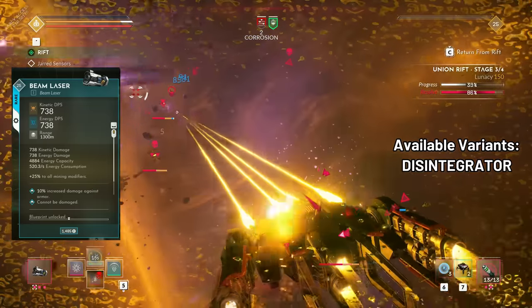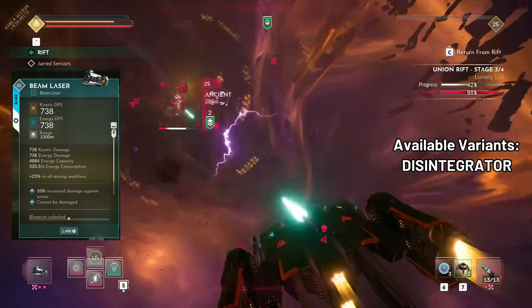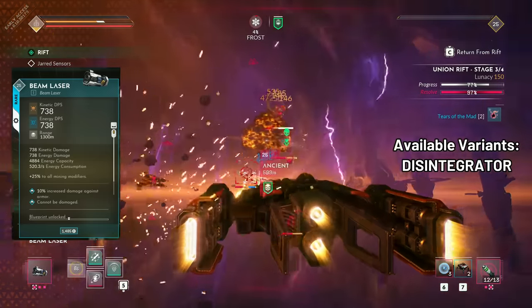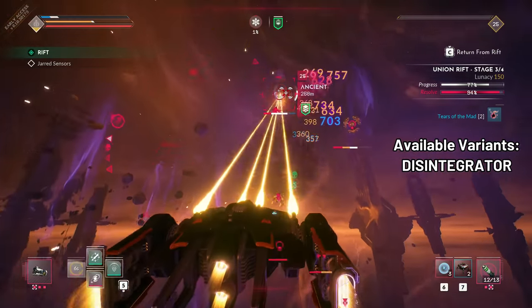The efficient prefix with 20% reduced energy cost pairs well with the Beam Laser. The only available variant at the moment is the Disintegrator, which adds a spool up effect and recoil, increases damage per second, range and energy consumption.